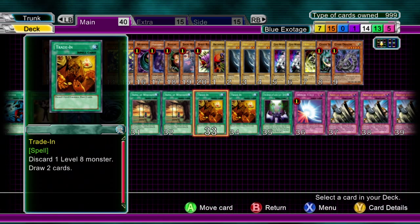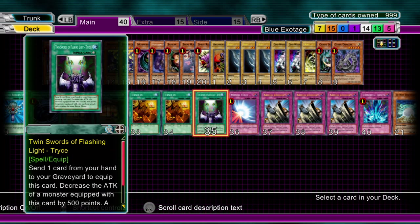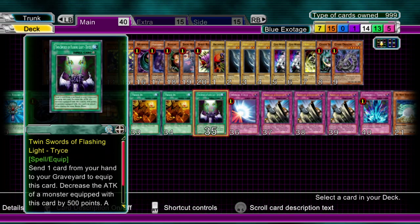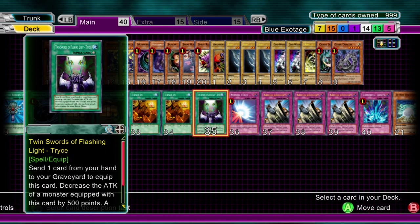Two Trade In, just in case that Montage or Blue Eyes isn't good in your hand. One Twin Swords of Flashing Light Trice - I have found it helpful. You discard a card, i.e. Plague Spreader, White Stone of Legend, or anything else, and the monster it's equipped to can attack twice but its attack is reduced by 500. If your Blue Eyes is up against something like Vigilatron, put it on your opponent's monster and they take the 500 loss. With a double attack on your monster with Blue Eyes or a Montage, that's game.